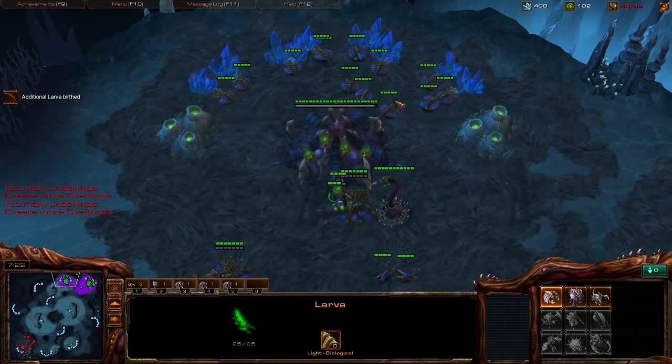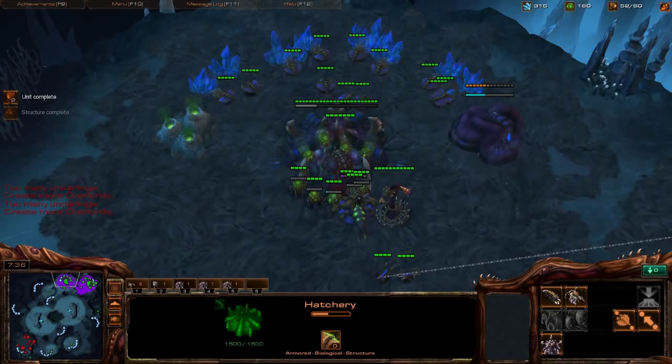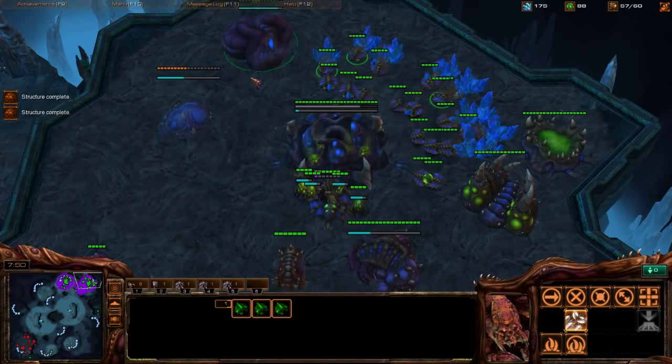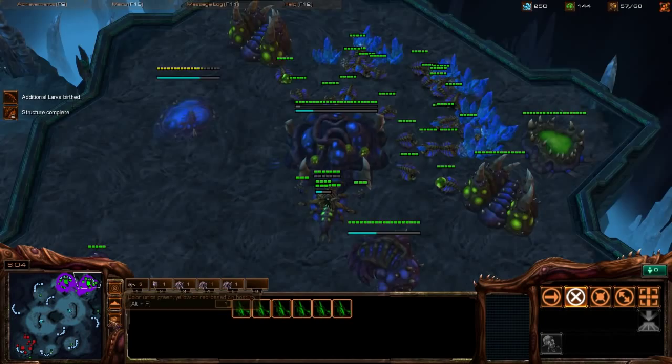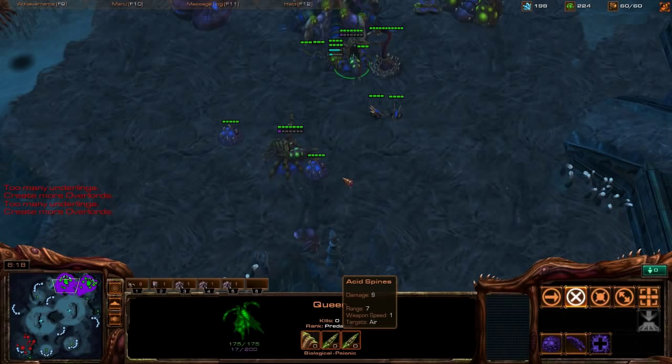Always be one base ahead of your opponent — he hasn't expanded, so you don't need a third base yet. Focus on creep spread and keep building drones to saturate both bases. He's on one base so be on your toes — he could come at any time. We've got enough drones now, we can take the third and fourth gas, and very soon start Roach production. Waypoint Roaches down to the natural and poke to see what he's doing.